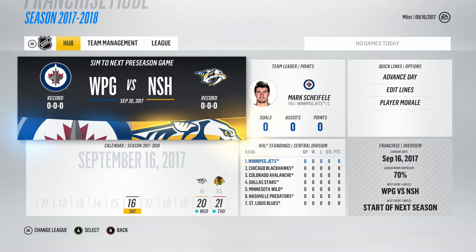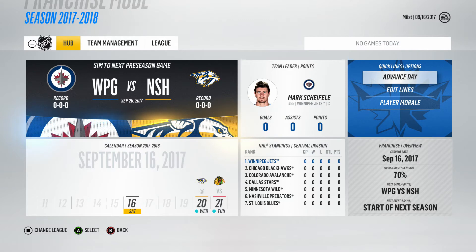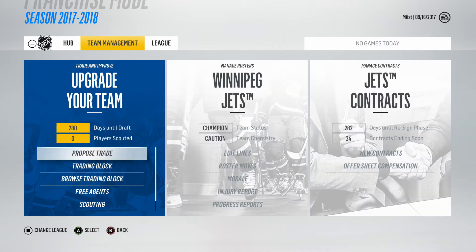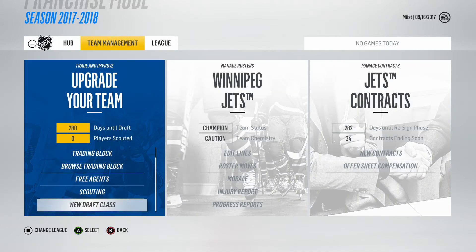The game hub looks really cool. Advancing a day doesn't take too long — it's a pretty quick sim. I do want to check the standings quite a bit because I want to see how well we're doing. We're in a pretty tough Central Division alongside Chicago, Nashville, Minnesota, Dallas, and St. Louis. Really the odd teams out could be Colorado and us, but realistically Chicago, Dallas, Minnesota, Nashville, and St. Louis are all contenders, which could lead to some very interesting things.